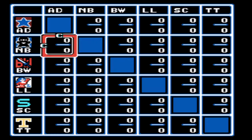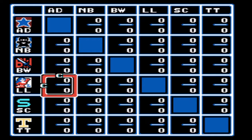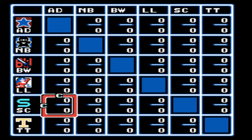You set up the league with six teams total — your team and then five others. The five other teams are the SNK Crushers, the Lovely Ladies, the Brave Warriors, the Ninja Black Sox, and the American Dreams. Each one of these computer teams has a theme behind them.